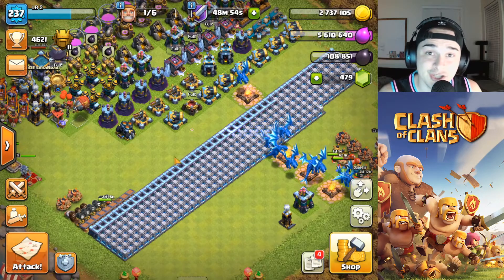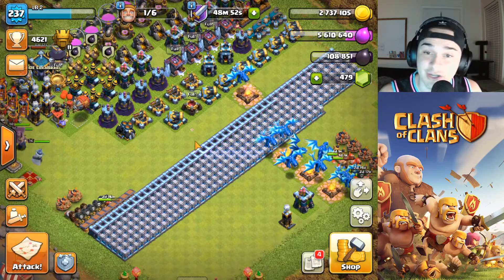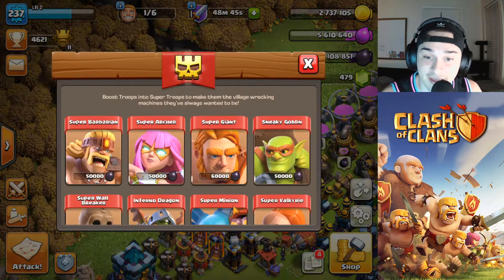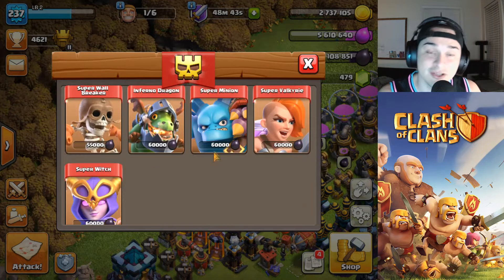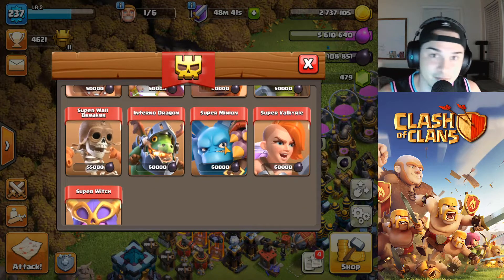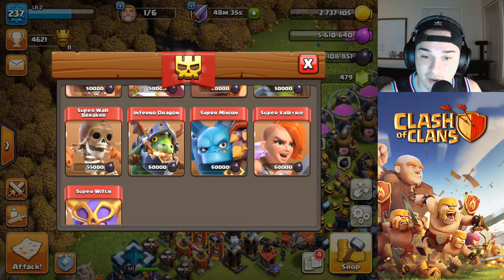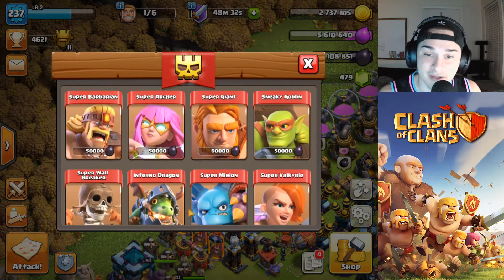Another great change in this update is to the super troops — for you guys that are Town Hall 11 and up. Head over to your super troop boost area and check this out: we now have two new super troops — the Super Minion, which is pretty useless, and the Super Valkyrie. I've heard it's okay but haven't used it yet. Test it out if you want — I don't think it's better than the Super Wall Breakers or the Super Goblins.